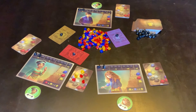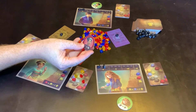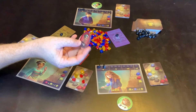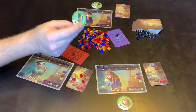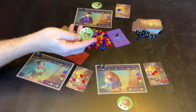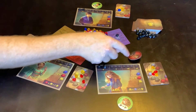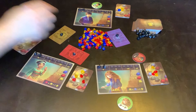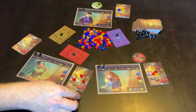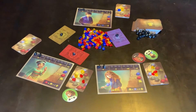Once everyone has selected and put gems on top of their cards, you then have this token. What you're doing is putting it in front of someone on one side or the other — so this player might assume that one is lying, this player might assume that one is telling the truth, and this one might assume that this player is telling the truth.